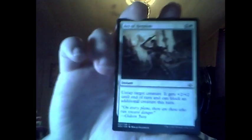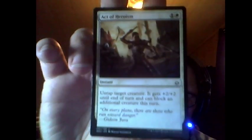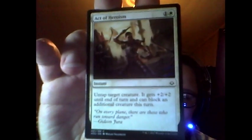Since I only have one today, I'm gonna read the cards. First up: Active Heroism costs plains and one — untap target creature gets plus two plus two until end of turn and can block an additional creature this turn. I still don't have my laptop back; Toshiba has it and they're waiting for parts, but hey, they're fixing it.